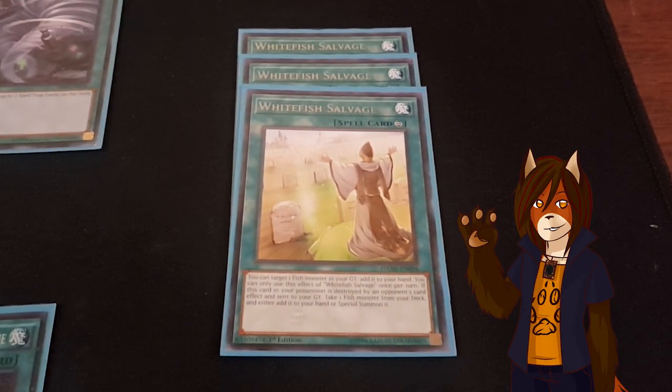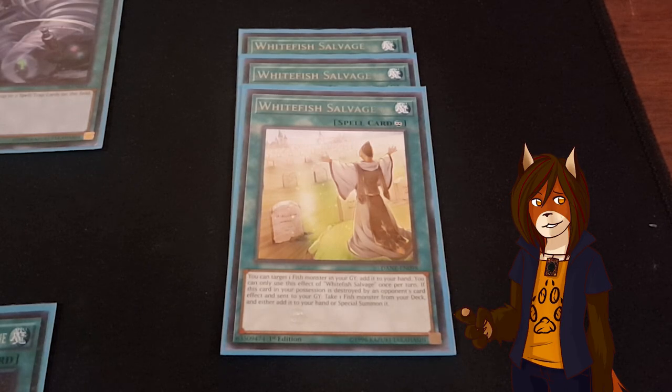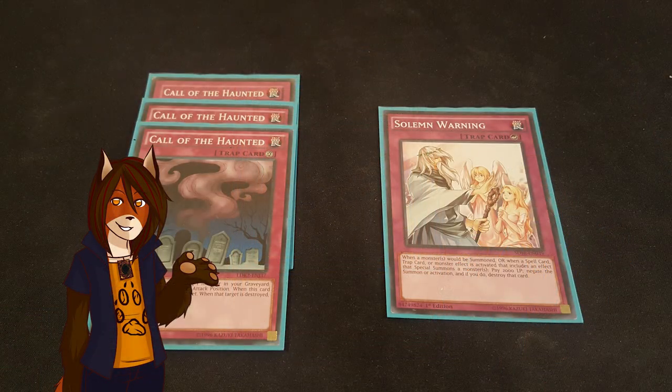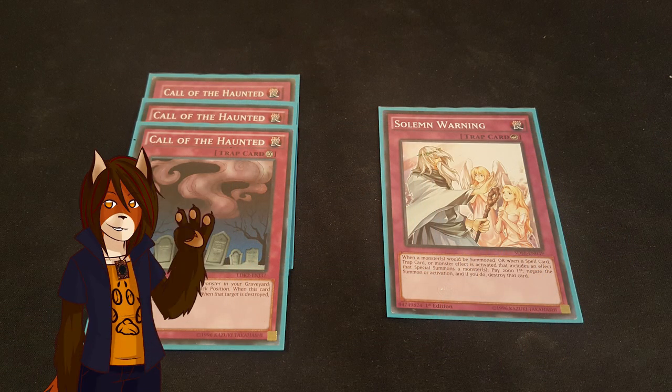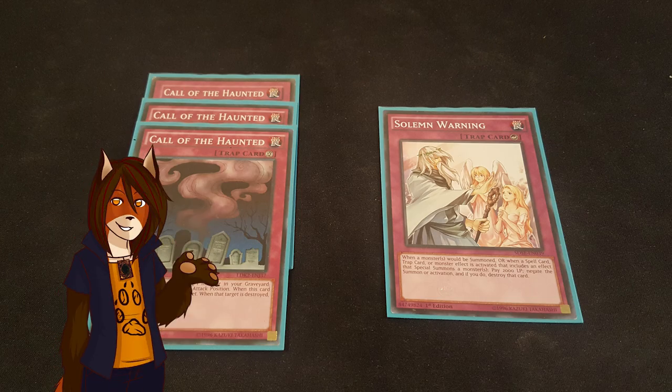And a playset of White Fish Salvage. It allows me to add any fish monster from my graveyard to my hand as a hard once per turn, and if the card happens to be destroyed by the opponent's card effect, I can either add to my hand or special summon any fish monster from my deck. As far as the trap cards are concerned, I'm keeping it very simple and sticking with a playset of Called by the Haunted and a single Solemn Warning for now.